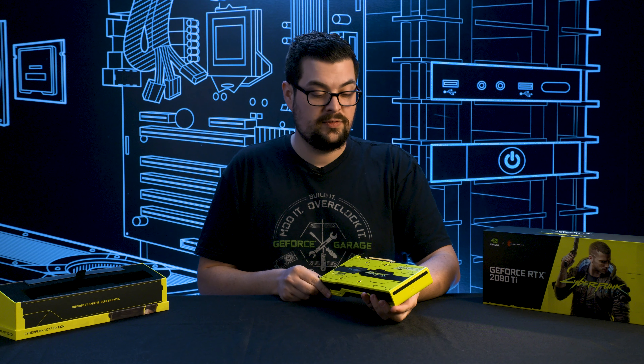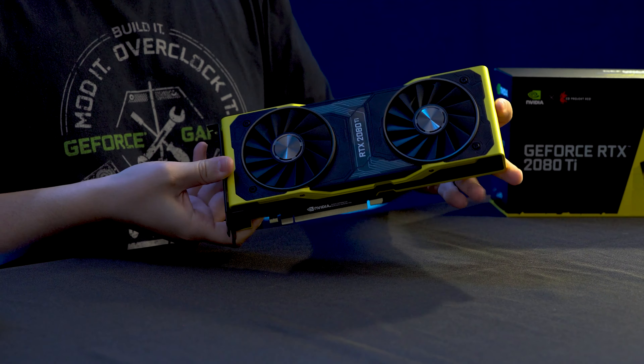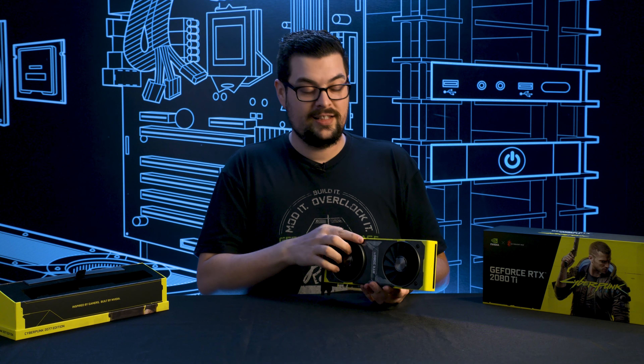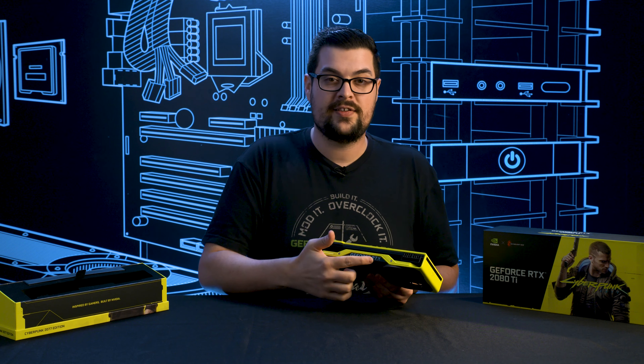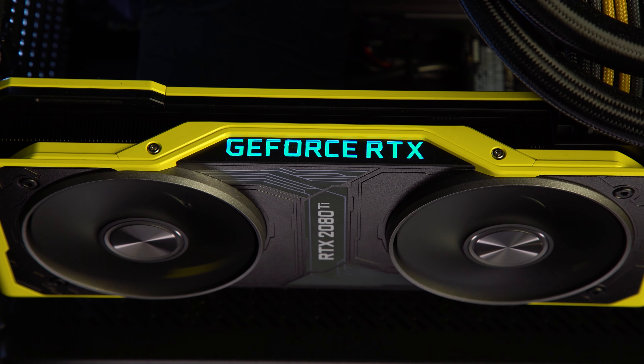These shrouds are made out of AL5052 aluminum, custom created specifically for these GPUs. And finally, the GeForce RTX logo here on the side of the card, which usually would light up green when powered on — on this one it lights up a vibrant teal.